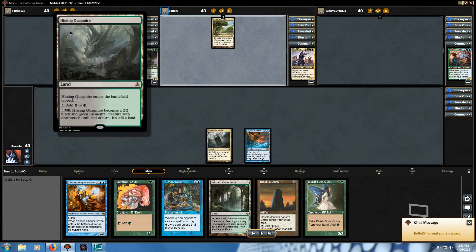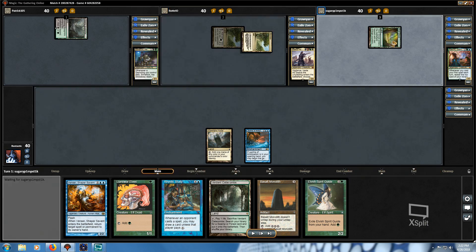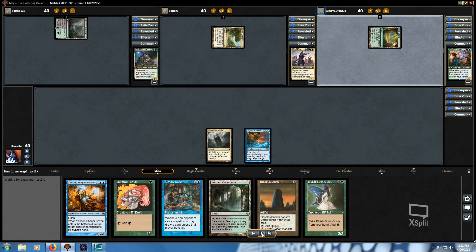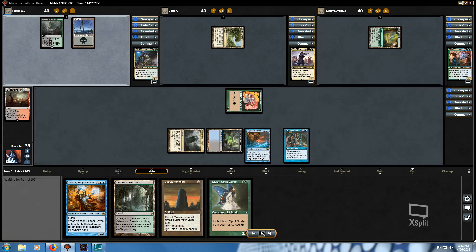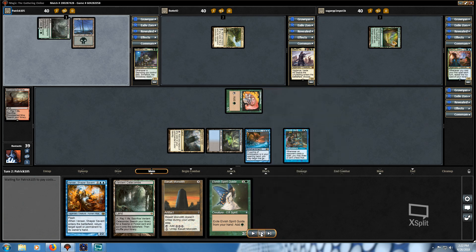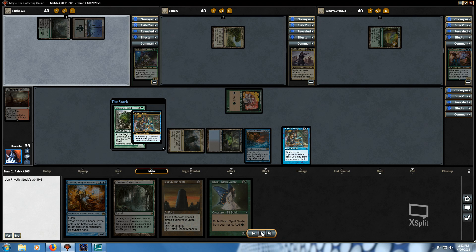As an opening hand action I put the Ley Line into play, play Command Tower, and pass. The first opponent plays a tap land — a man-land, a 2/2 black and green elemental with deathtouch. Next player plays Exotic Orchard and passes. Another plays a Vivid land and passes. Everybody's off to a slow start; happy not to see any turn-one Sol Rings. I play Llanowar Elves, then Rhystic Study. An opponent plays a fungus card and chooses not to pay, so I pick up an Urborg.